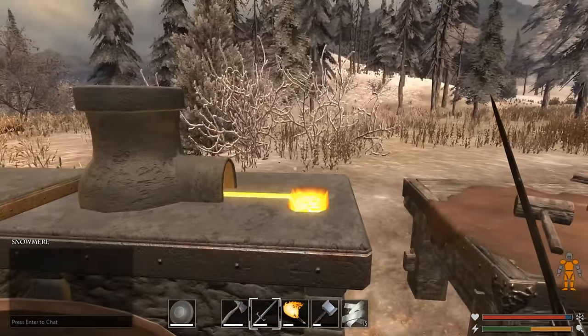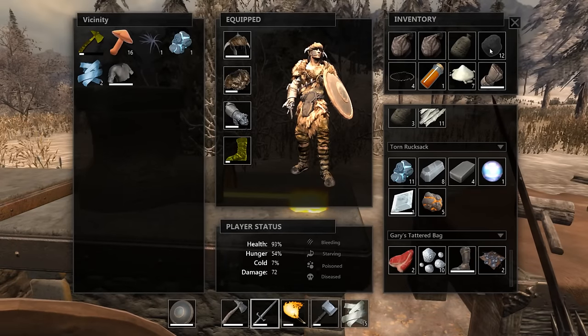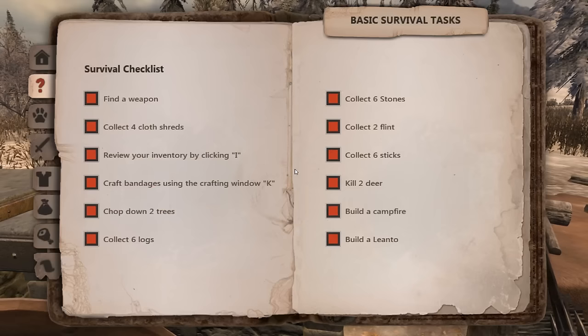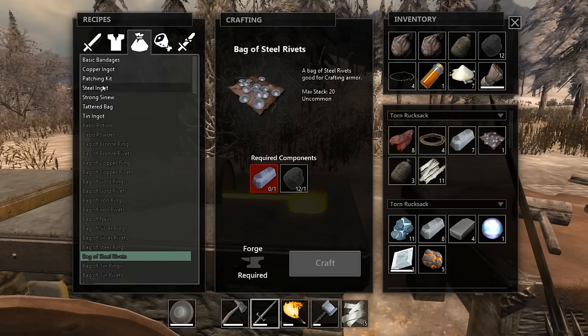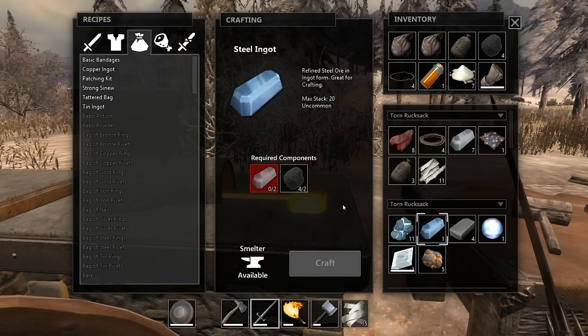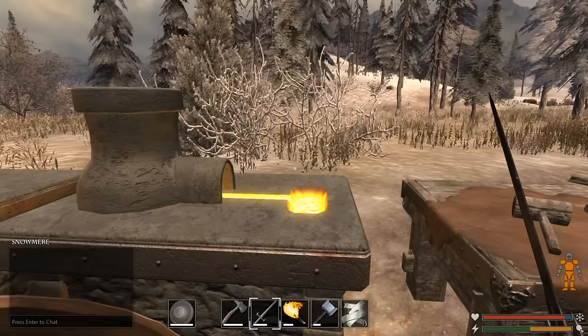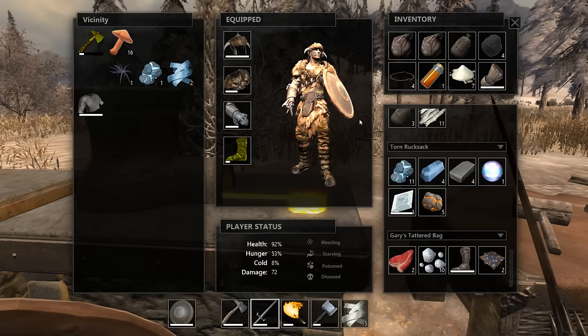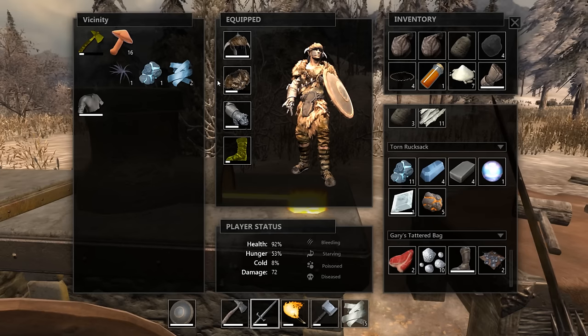Okay, we've got some coal now and we've got iron. We should be able to make steel ingots. Let's do steel ingots and craft as many as possible. That makes use of all the iron we had, which is good. We got four steel ingots, y'all - that's pretty impressive.